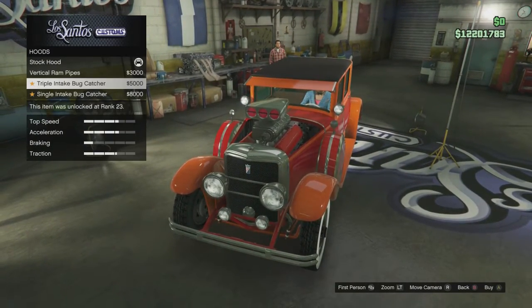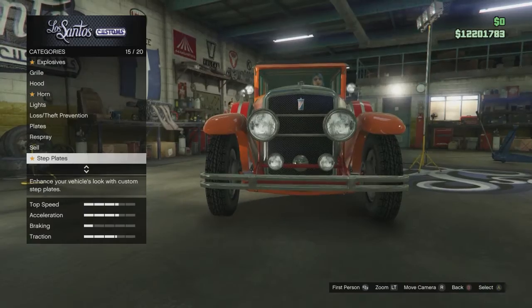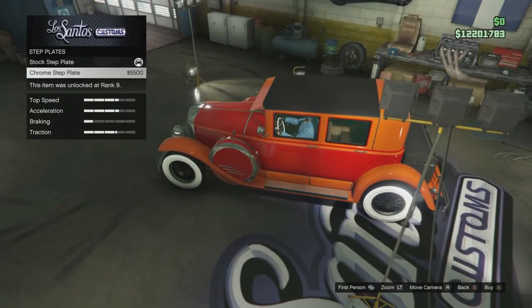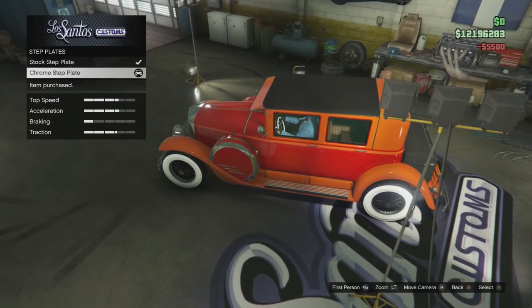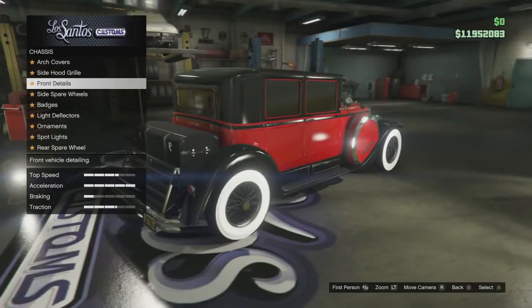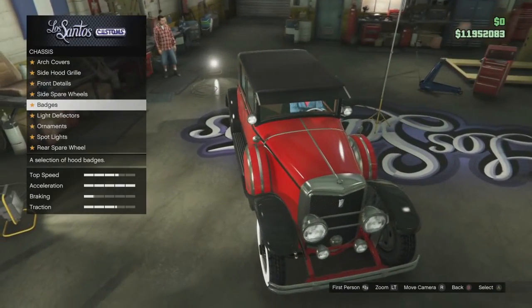There are three grill options and I'm going to keep the Stock one as well. One thing I don't really care for is the supercharger — I'm not adding that to my Roosevelt. But I probably will add the chrome step plate because it looks kind of cool, so we'll drop some money for that. Now we're going to go over the different things in the chassis section, and there's a lot there.